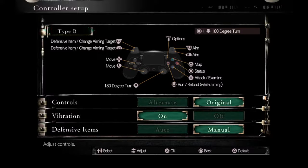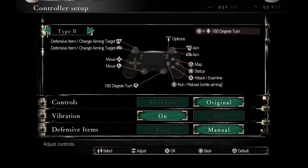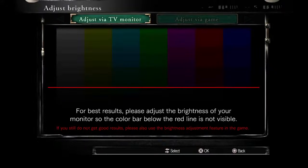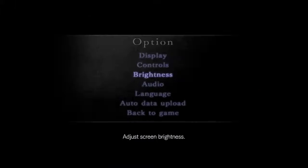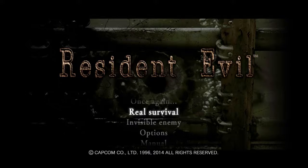What is Real Survival Mode? That's a good question and I'm going to tell you what it is. Real Survival Mode is basically the ultimate challenge for Resident Evil Remake. You get this by beating Chris and Jill's campaigns — both campaigns — to unlock this difficulty. You also unlock Invisible Enemy, which I'll do later on.